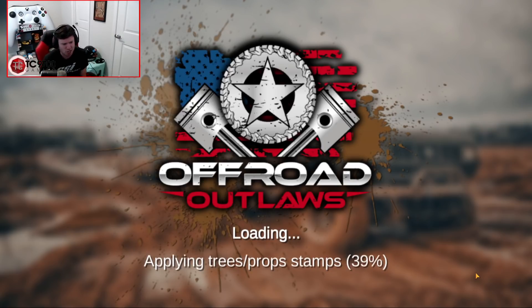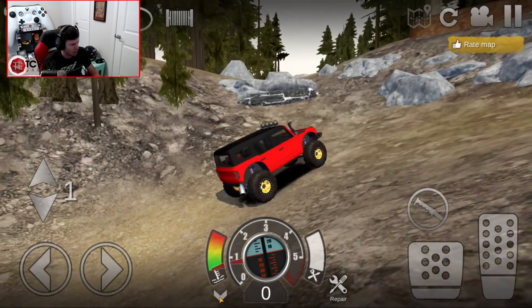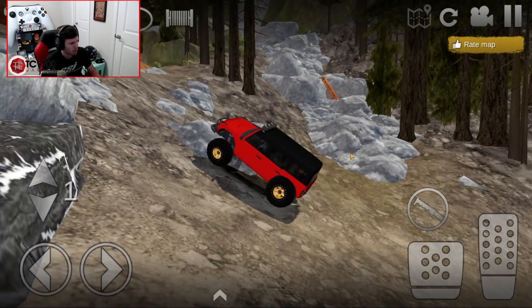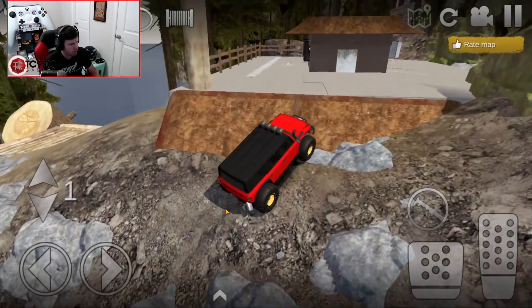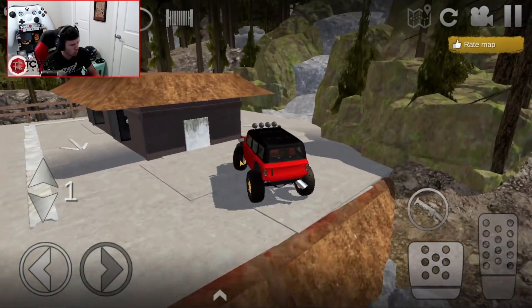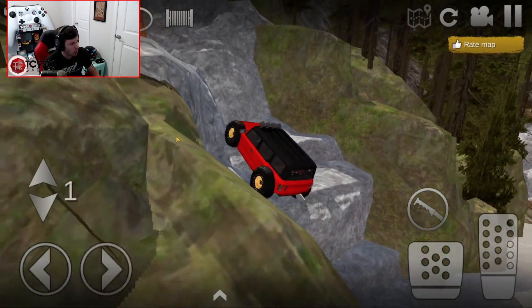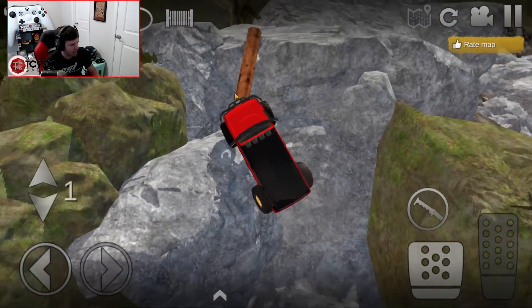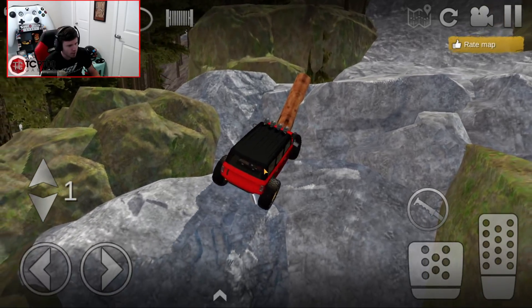Let me know in the comment section down below if you guys enjoyed this type of video. Using a random number generator to build a vehicle in Off-Road Outlaws was something completely different than anything I've ever done before, but I enjoyed it. Holy crap, this thing is loud! Okay, I did forget it was manual. That looks intense. This thing is blowing my mind — it just came out here and conquered right off the bat!